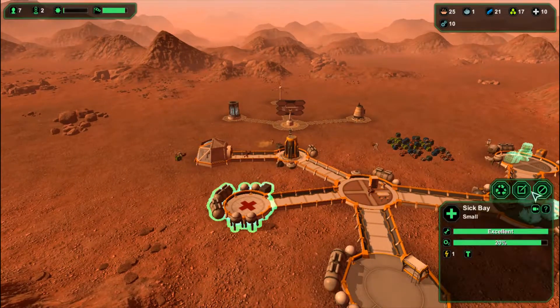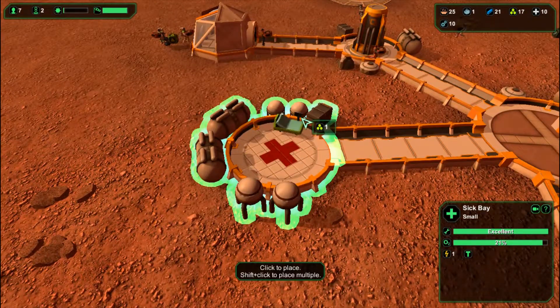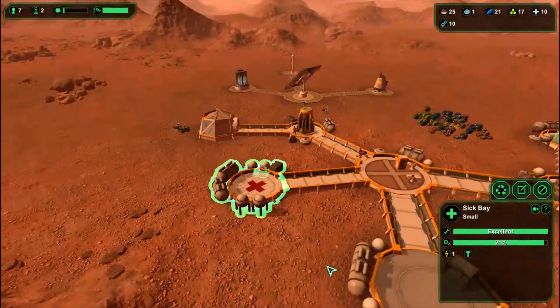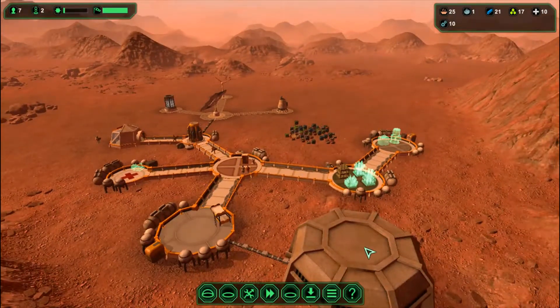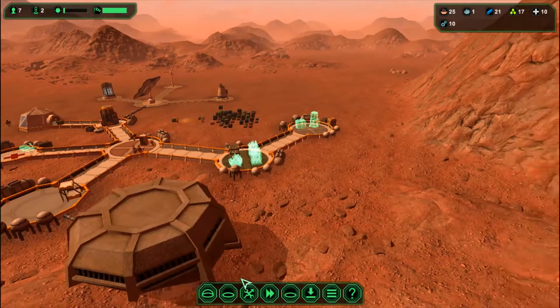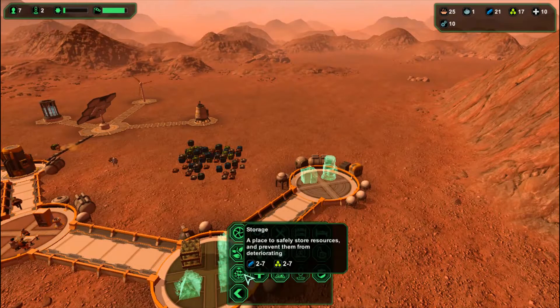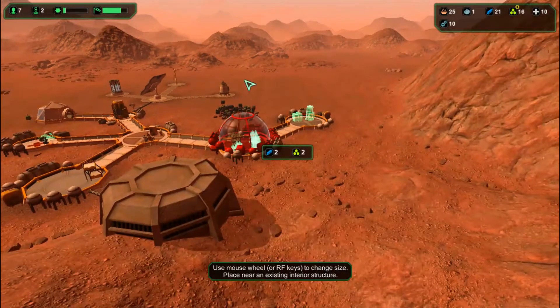My medical bay is done, so I'm going to put a medical bed in it. Now I'm going to build a storage area to store all these supplies, because you can't build where the supply crates are sitting — so that's really inconvenient.